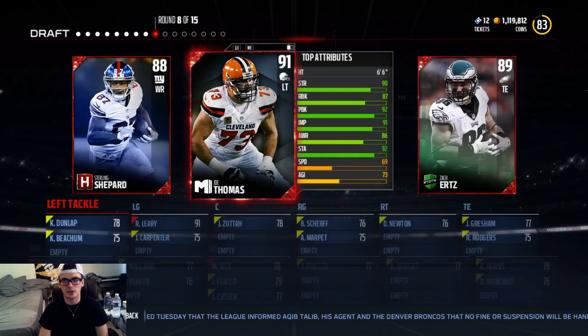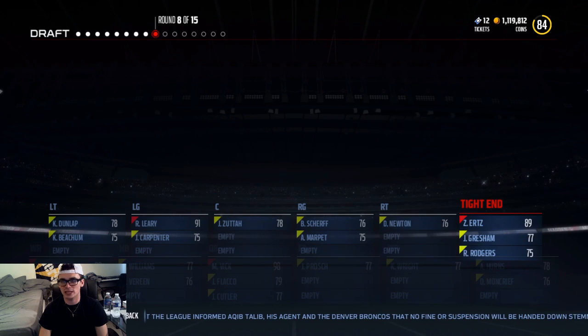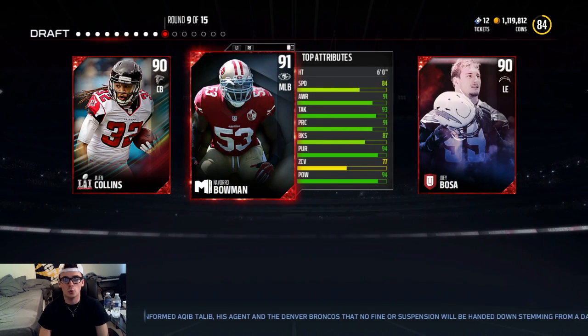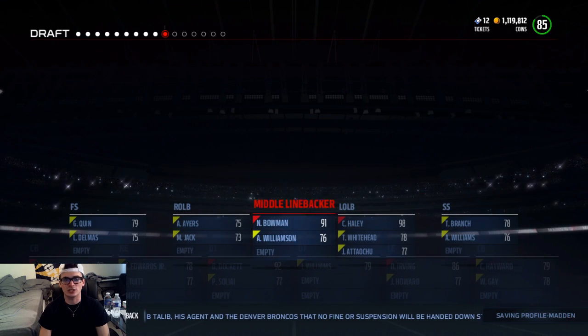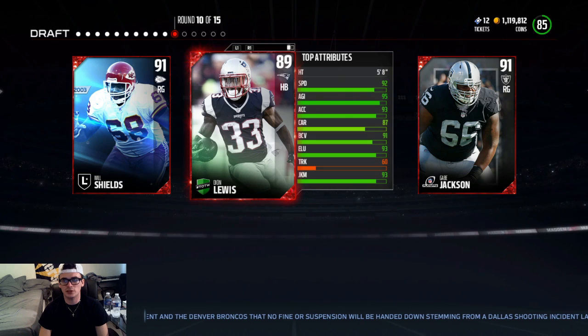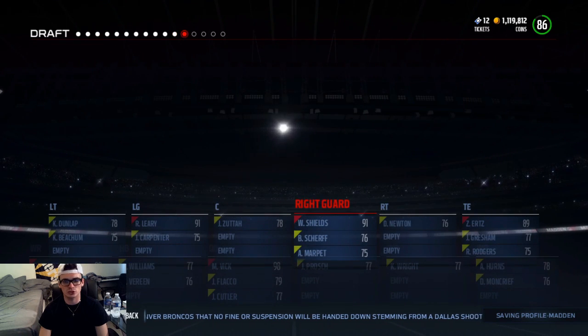Hoping to get a running back or something. Or right here, we could get the tight end. Yeah, I'm going to take the tight end. Zach Ertz is saying boost me — I will boost him big time right there. 91 overall middle linebacker. Navarro freaking Bowman. Strong safety, free safety would be pretty clutch right now. But how about a right guard? Do we need one? Yes, we do. Going to take the legend, Will Shields right there.